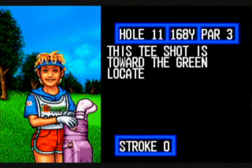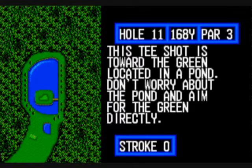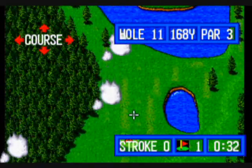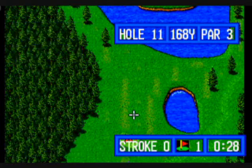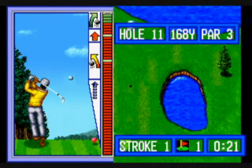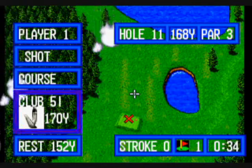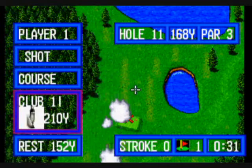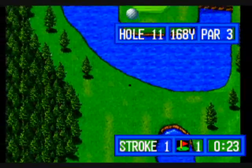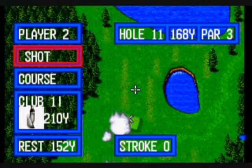There is a near pin prize — aim for the green directly. Whoever gets closer to the pin between me or the computer — or on some cabinets, one player versus two player — whoever gets closer gets a stroke shaved off their score. Which is pretty cool. We're going to shoot again and just show bits of the Nassau play.